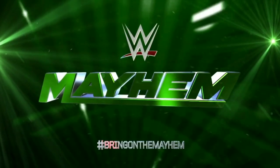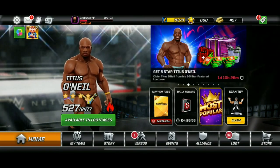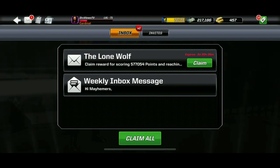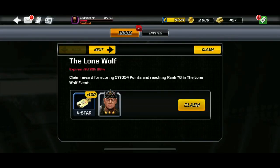Welcome everyone to another WWE Mayhem video. In today's video we have the results of a versus for the free stocking Corbin. We checked our inbox and unlocked him — the Lone Wolf — at rank 76. My message to you is never give up. We still have it: a score of 577,000 points, just over half a million.